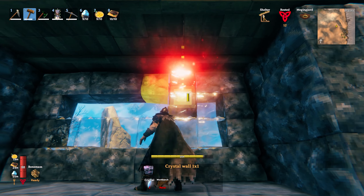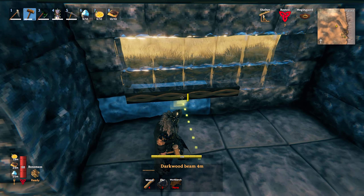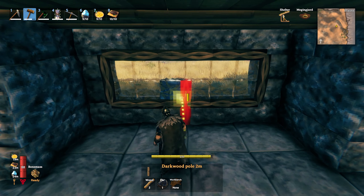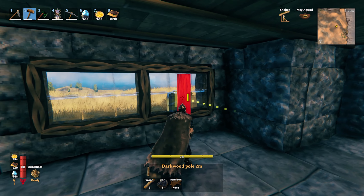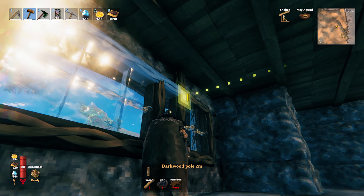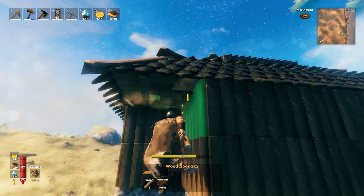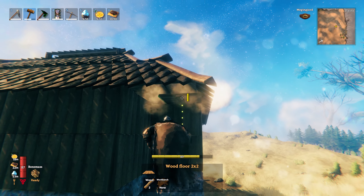Crystal is a pain to get since no one wants to hunt stone golems all day. Basically, throw all the crystal down, put in the darkwood poles, and then put one in the middle. The tricky part is you can't place stuff on glass, so you have to aim for the very top of the wooden pole — there's a small window that allows placement, but once you get it, it looks great. Also fill in any gaps in the roof — this adds support and prevents weird holes.